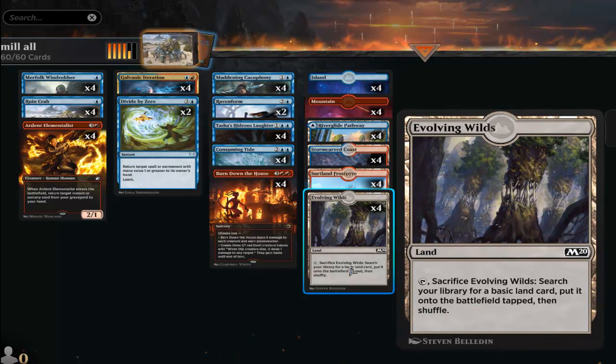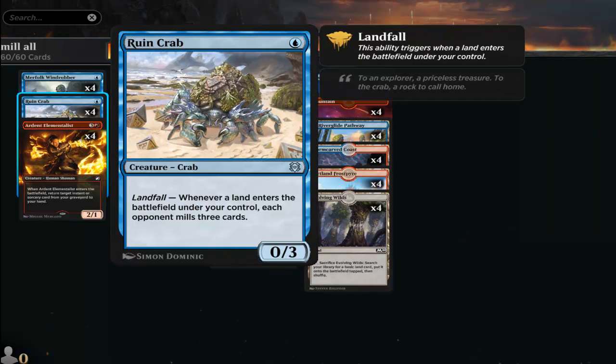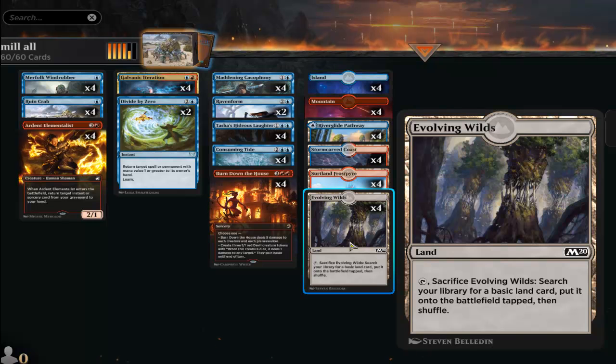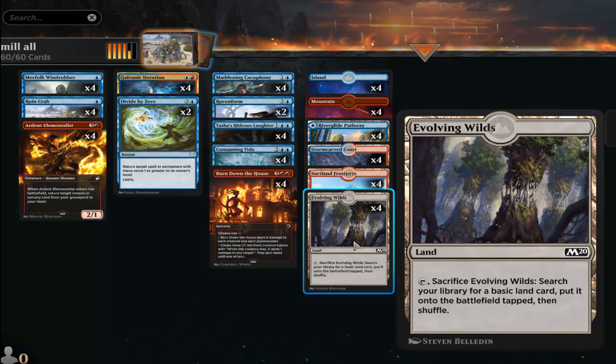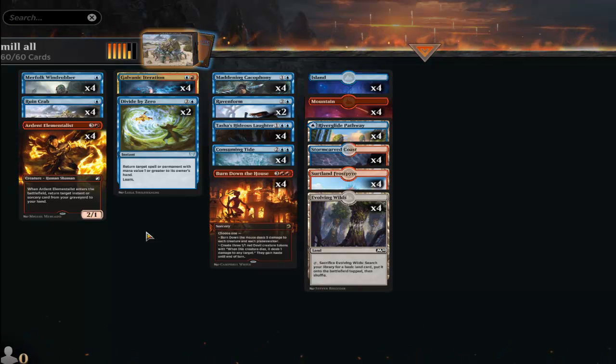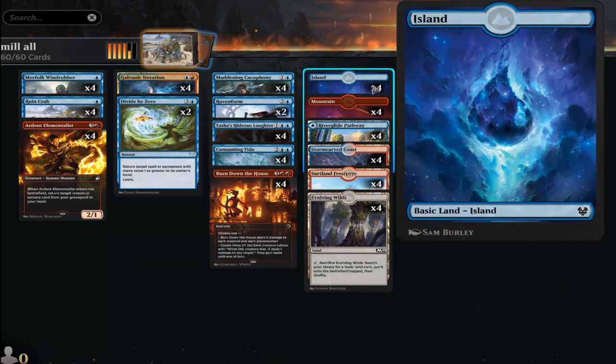A good early turn sequence: turn one, play an island and drop a Ruin Crab. Turn two, hopefully you have another Ruin Crab — use the blue land to play it so you have two Ruin Crabs on the field. Then play Evolving Wilds and you're milling your opponent for six, then six more — that's 12 mills just with two Ruin Crabs and the Evolving Wilds.